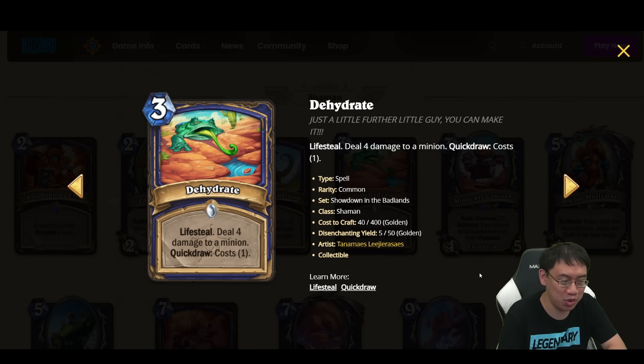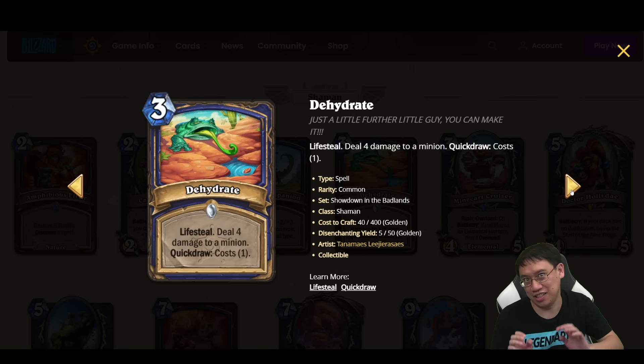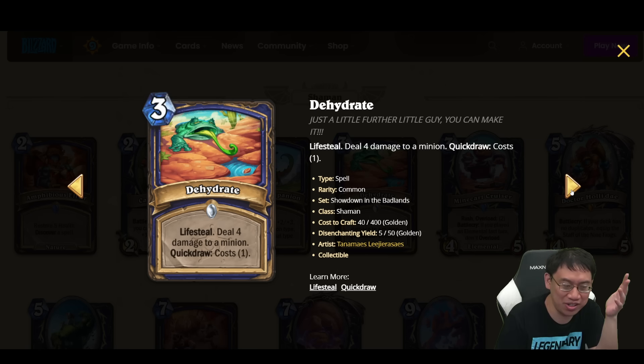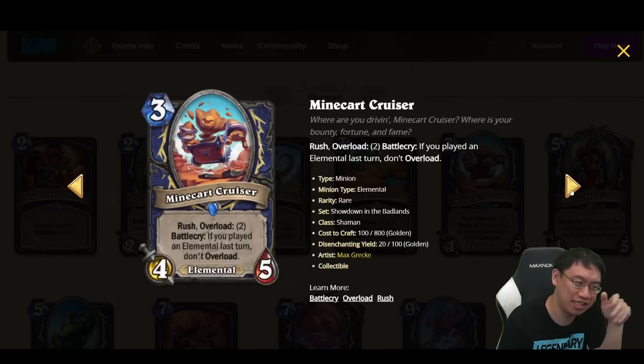We evaluated Dehydrate quite a while ago, and it looks especially poor since it doesn't have a Nature tag. I don't think it would even see play with a Nature tag. It's 3 mana, lifesteal, deal 4 damage to a minion, and Quickdraw costs 1. It's totally not going to work because it's the in-response card with a Quickdraw — it won't really be played quickly enough. You don't really want to play the in-response card when it's drawn off the top of your deck.